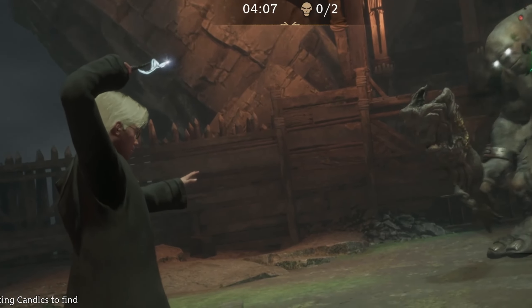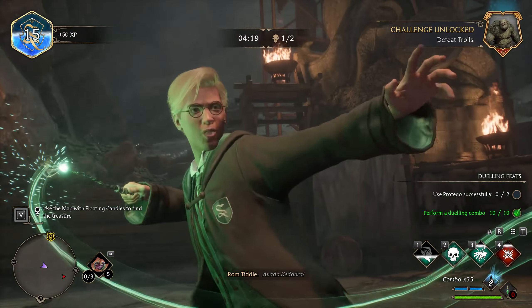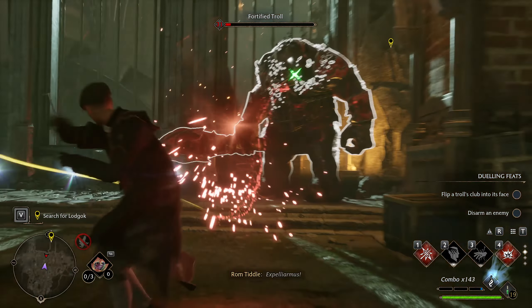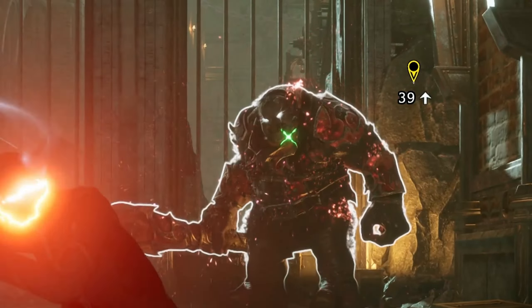Now you can do insane things, like making trolls your temporary allies that one-shot most of your foes, or one-shot enemies by yourself. And one-on-one battles will now look like this — you simply cast Imperio on your enemy and use it as a combat training dummy.